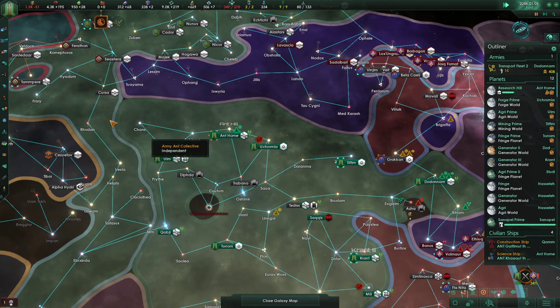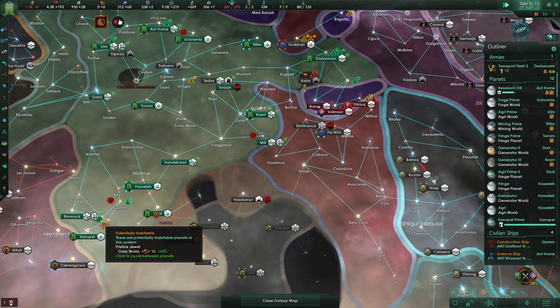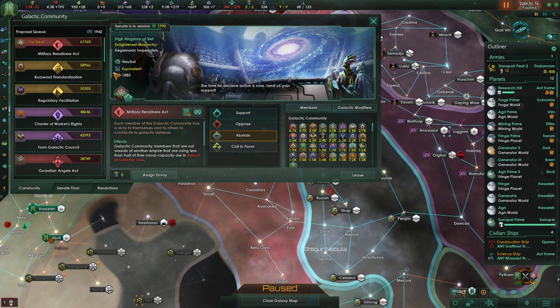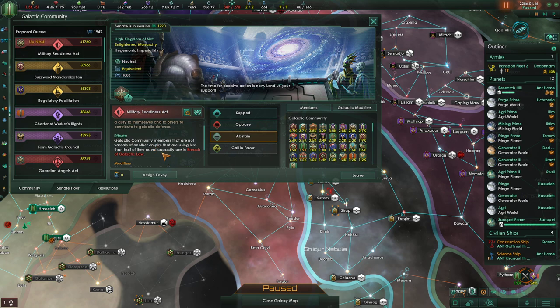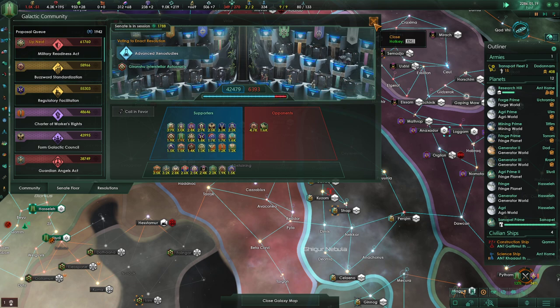So far I'm not seeing anything heading towards my systems, which is really, really nice. The Senate is hitting the floor. Up next: Military Readiness Act. The Galactic Communion members that are not vassals or other enemies that are using less than half their naval capacities are in breach with Galactic Law. We are going to support that.